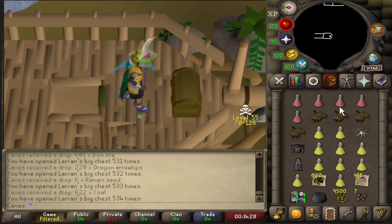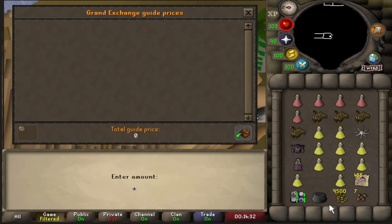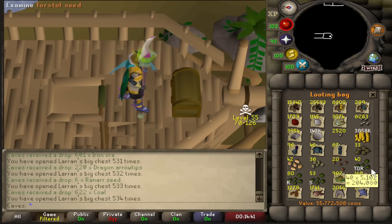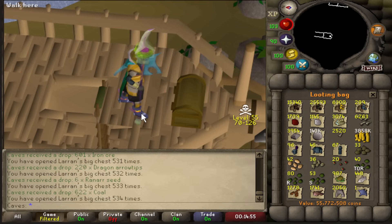That's 500 keys right there. I have not checked what's in the looting bag yet, so let's see how much 500 keys are worth — 72mil. So we have 56mil in the looting bag and I don't remember how much I have on my other account in Dagon'hai, but I think we're definitely down GP so far. But who knows, it might change. Probably not.